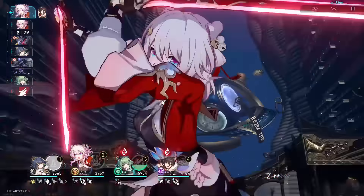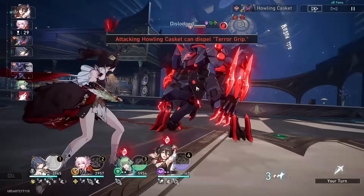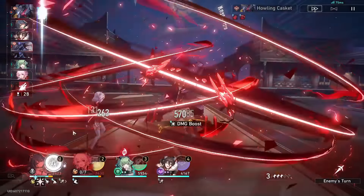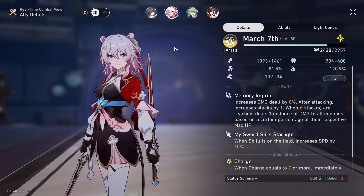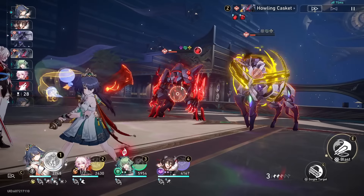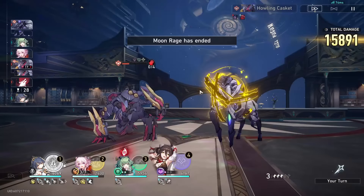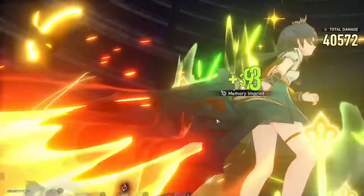I'm not even a follow-up attack player, and I have my Hunt March built because I use her with Yunli. You can use her with Jade as well. She also has some use in super break teams — she deals a lot of break damage, especially if you build her with break effect and stack Ruan Mei and Harmony MC. This is a completely free-to-play character that we get maxed out E6 from just playing the story or events, so there's really no reason to not have March 7th built up, especially if you like the follow-up attack meta.